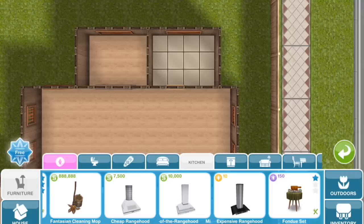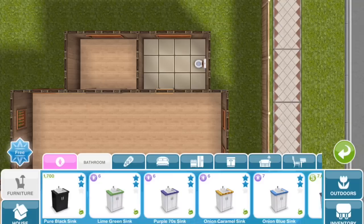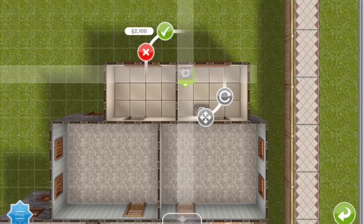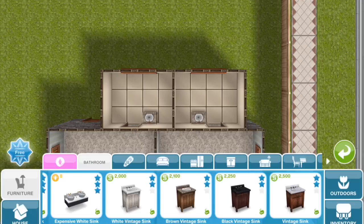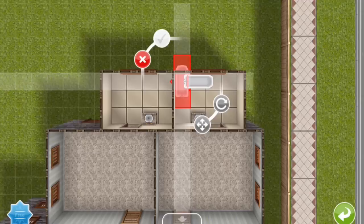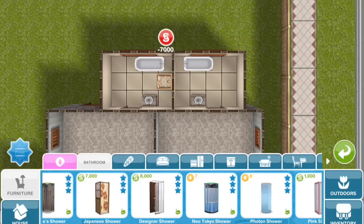So now I can add fixtures in the bathroom. Because I've got this brown woodsy kind of color scheme going on, I am going to choose the brown vintage sink. Same for the upstairs bathrooms — these two bathrooms are going to be mirror images of each other. For the showers, I'm going to go for these Japanese showers so that they match the bedroom doors, and also they're just really pretty.